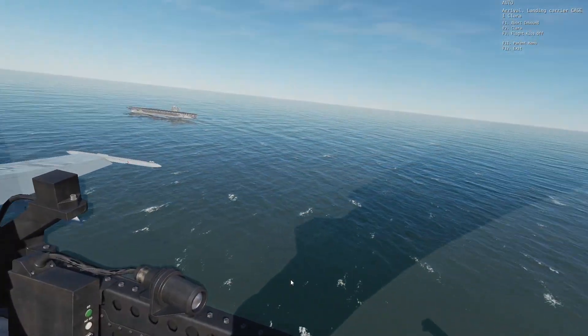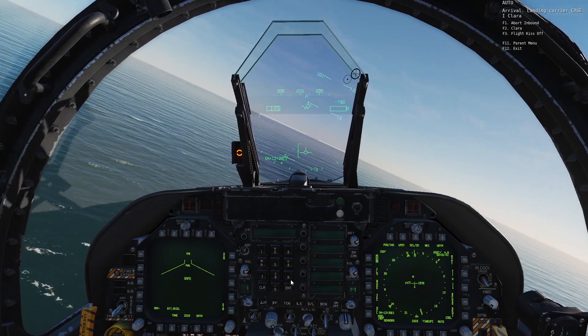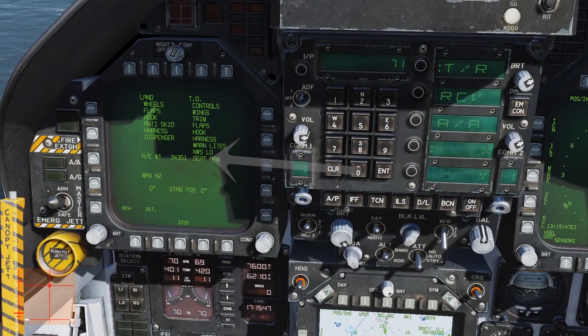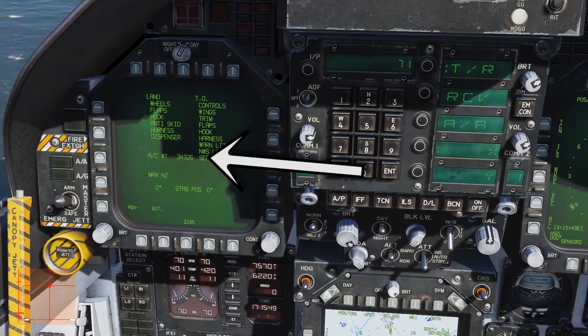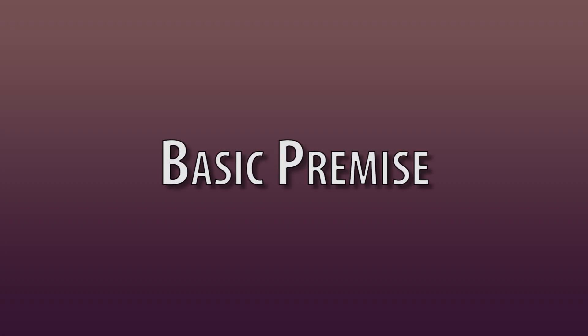The weight limit on a Hornet landing on the carrier is 34,000 pounds. If you weigh more than this you'll have to dump fuel or jettison stores before you attempt a landing. You can see your weight on the checklist page. Let's begin.